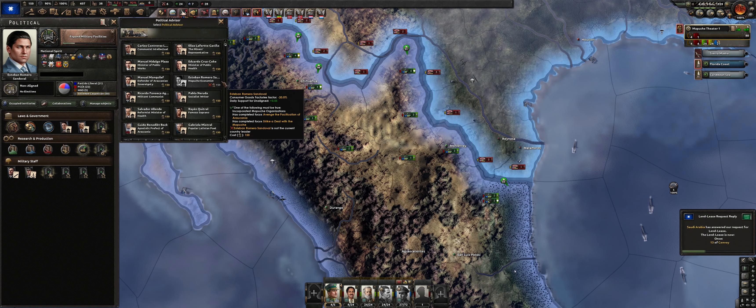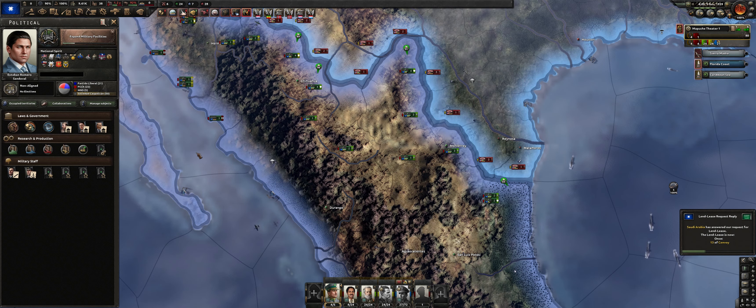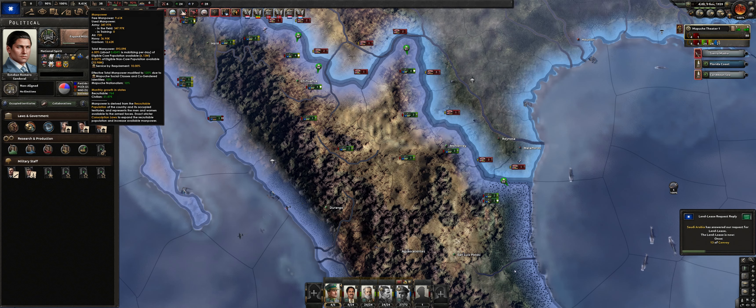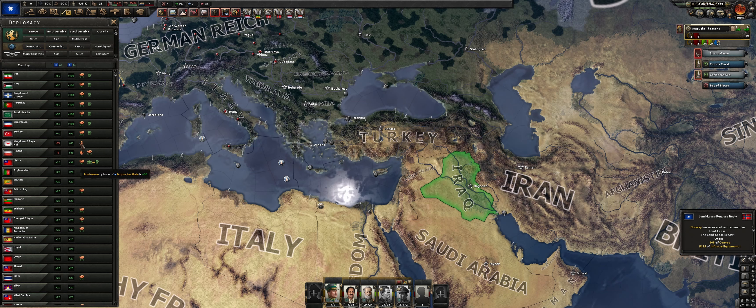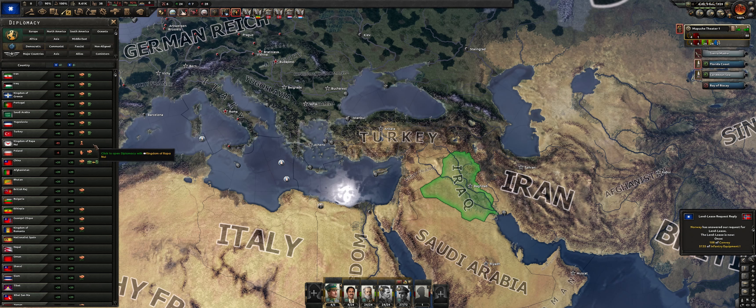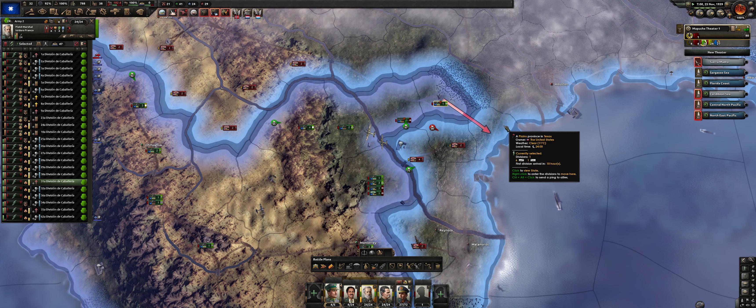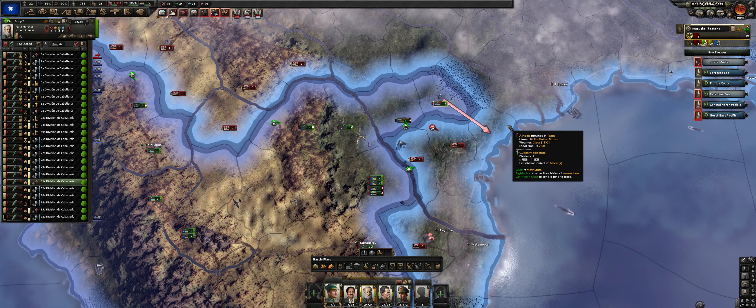With each passing month we get more and more lend-lease. Our last political advisor is the non-core manpower fellow, helping just a little bit with manpower. Our lend-lease is really kicking in as we move toward the end of 1939 — maybe 50 to 75 military factories worth of lend-lease coming each month, including from Norway and the United Kingdom because we're at war with Germany on the same side.